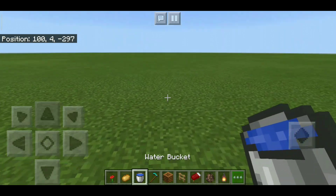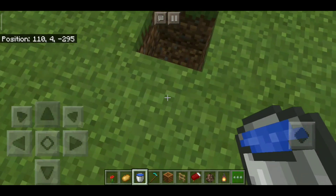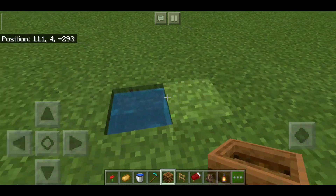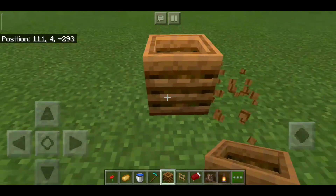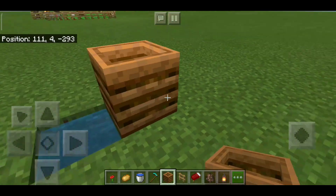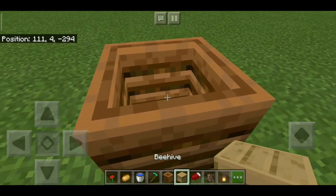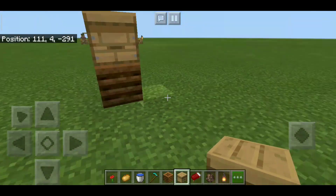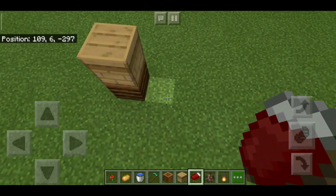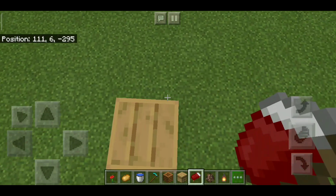First, grab yourself a water bucket, dig one hole in the ground and place the water there — simple as that. Next, place a composter at the top of the water source; the water source will still be there. Then grab a beehive and place it just like that. Grab yourself a bed and place it anywhere you want as long as it sticks to the center, just like this.